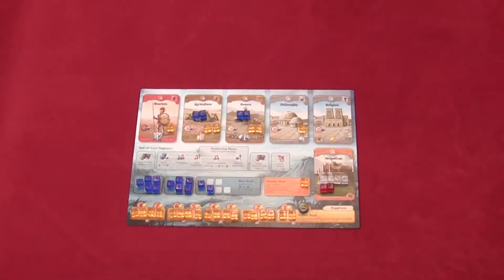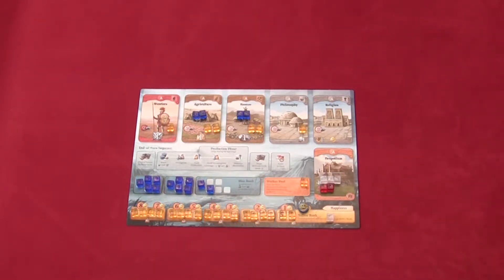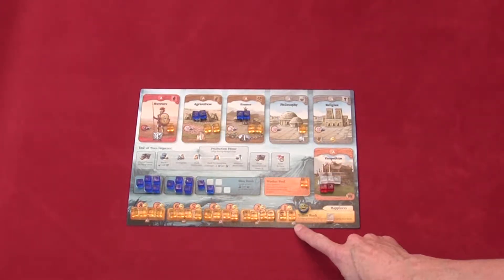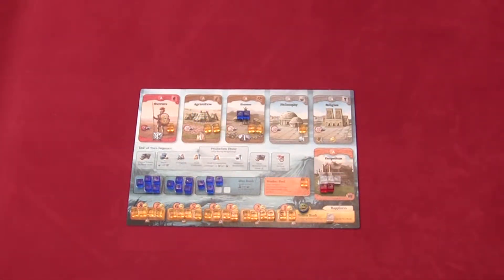You may choose to increase your population. If you do so, you pay one civil action and you pay the amount of food noted underneath the most full part of your bank — in this case, two food. That means you would take two blue cubes from your farm area and place them back in your bank, and then move one yellow cube into your worker pool.